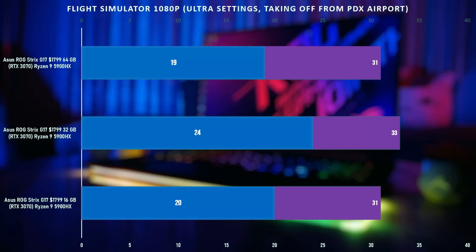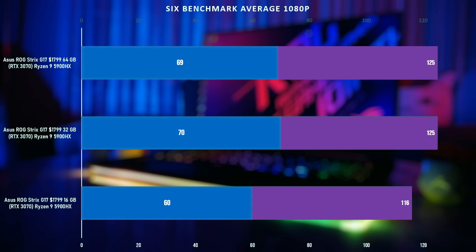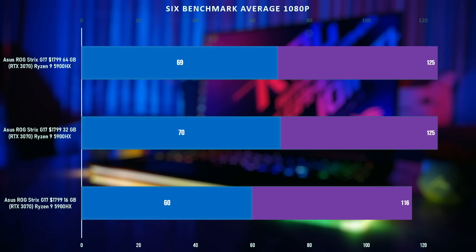For Flight Simulator we didn't see much of an improvement, nor did we see much improvement in Cyberpunk 2077. But if you average all six games, we got 125 FPS for both the 32 gig stick and the 64 gig stick, with some games testing slightly better with 32 and some slightly better with 64.